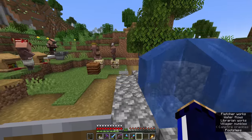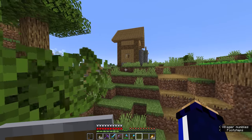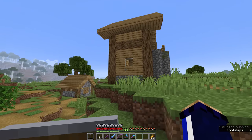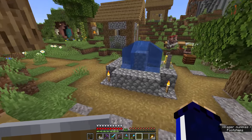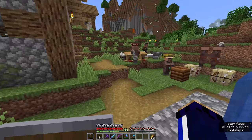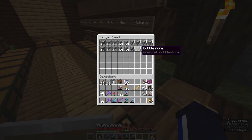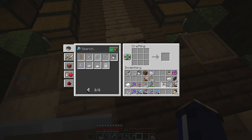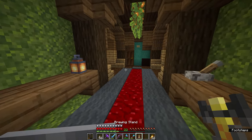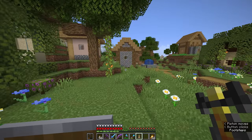We have a couple of new arrivals in the village — one little villager over here, and another causing trouble in this direction. He's probably jumping on the bed in the librarian's house. I want those to be a stonemason and a cleric.